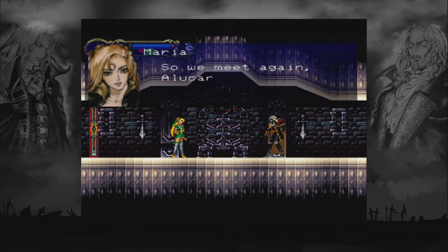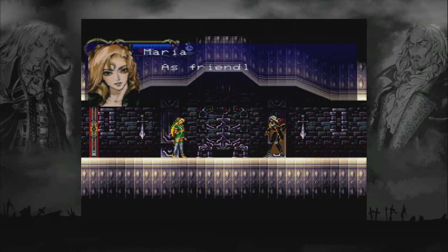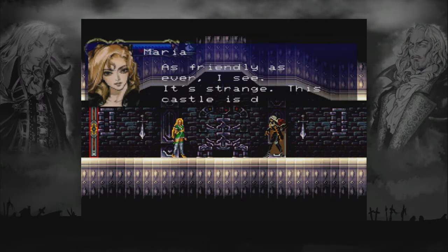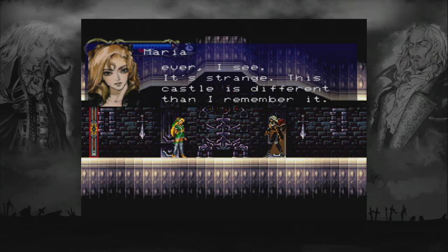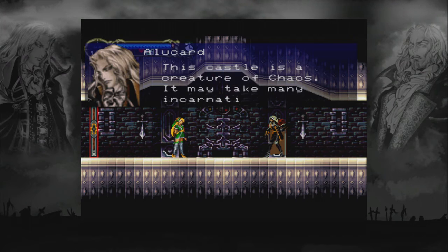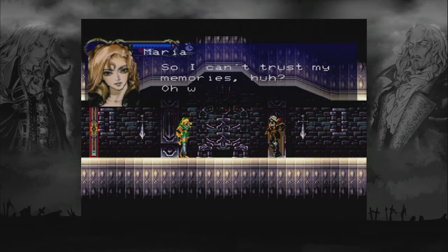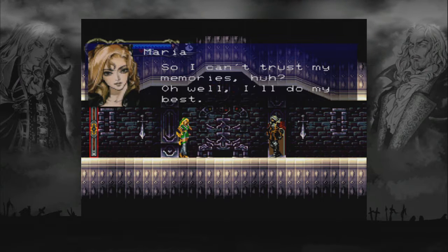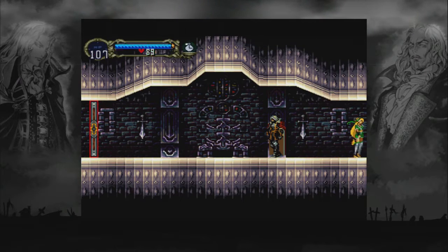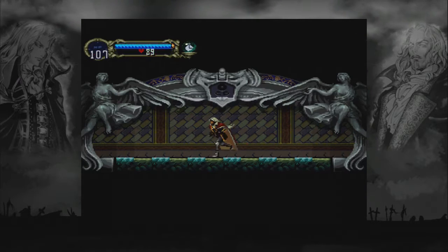So we meet again, Alucard. It is even so. As friendly as ever, I see. It's strange — this castle is different than I remember it. This castle is a creature of chaos; it may make many variations. So I can't trust my memories, huh? Oh well, I'll do my best. Good luck. Thanks, Maria — you've been a big help this time.